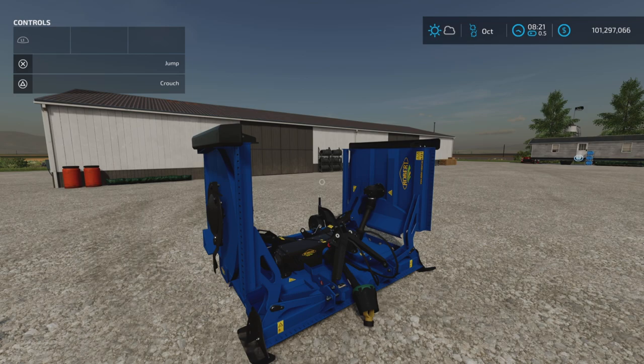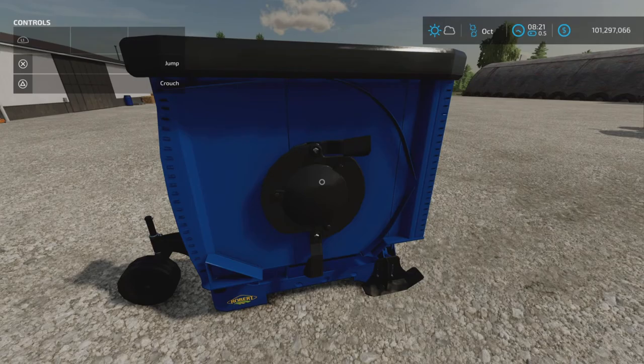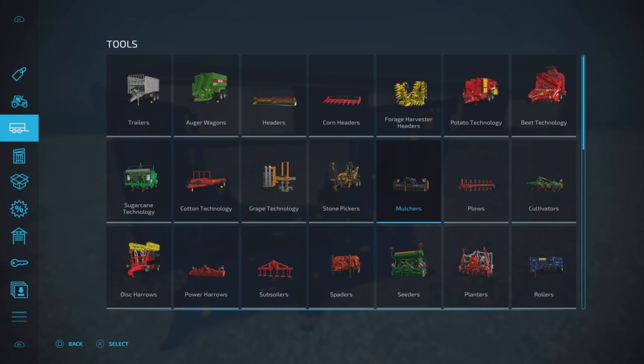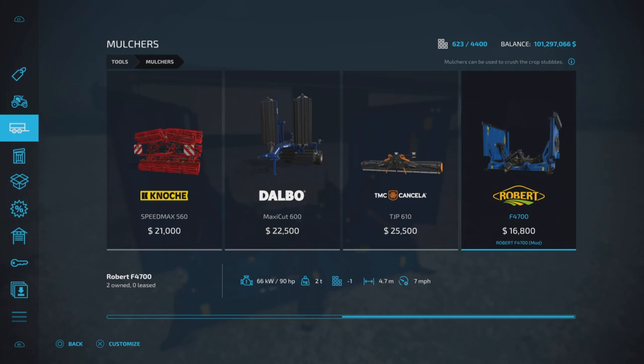Loony Farm Guy here with a new mod test for Farming Simulator 22 — this is the Robert F4700 by Apollo 5090. It is 8.41 megabytes to download, six slots on console. By appearances you'd say it's a nice looking mower, but you'd be wrong — it's found under tools and mulchers, because that's what it is: a mulcher. It costs $16,800, requires 90 horsepower, weighs two tons, and is 4.7 meters wide.